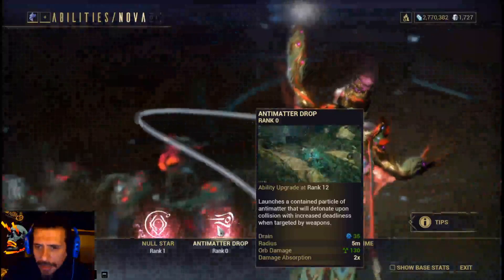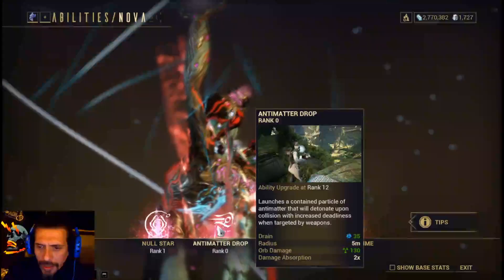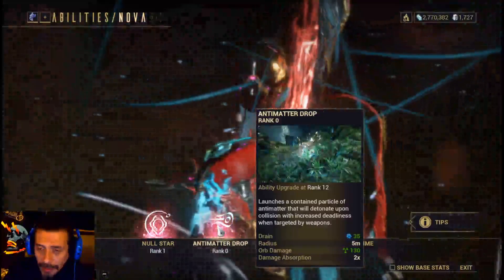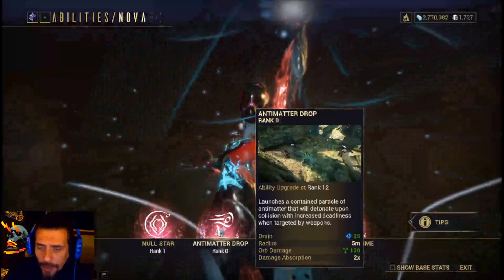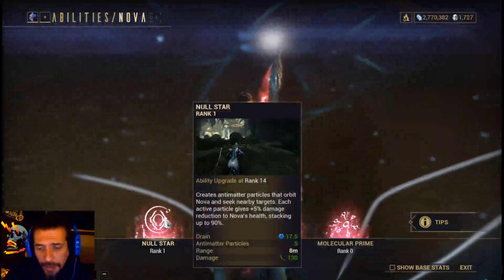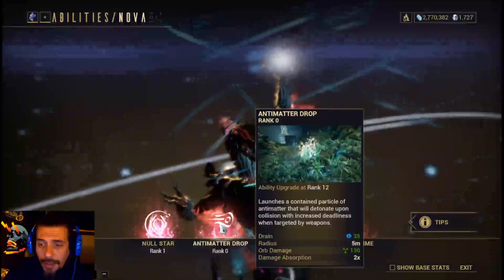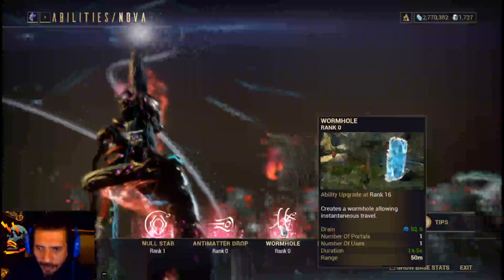Antimatter Drop launches a contained particle of anti-matter that will detonate upon collision, with increased deadliness when targeted by weapons. This will give you slash damage and radiation. It's really cool because when radiation hits the enemies and they don't die, they kind of start fighting each other.